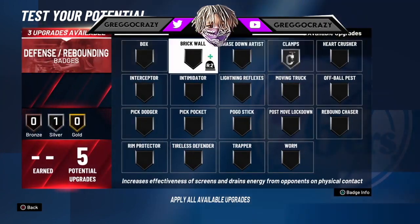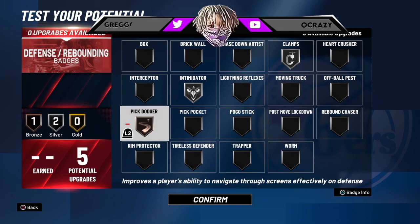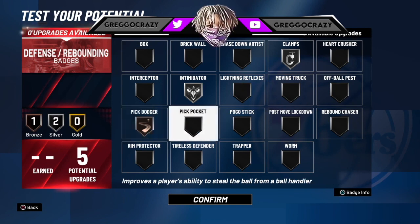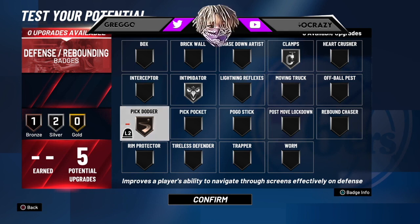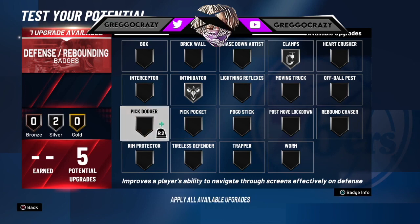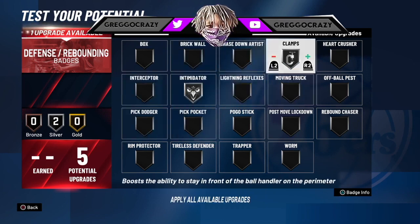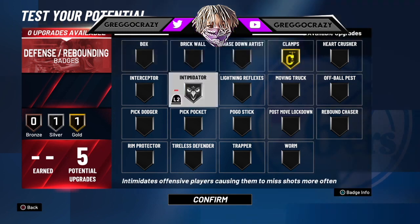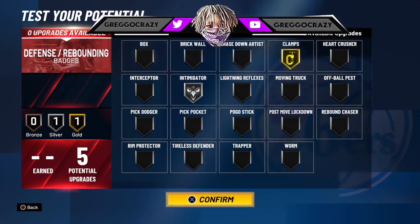For the defensive badges, you could go silver clamps, silver intimidator, and bronze pick dodger. Hopefully pick dodger works this year. I've seen people clamp up opponents with just 5 defensive badges — Tassino did it and I don't know how he was clamping people with 5 defensive badges at 6'3, but it's possible. If that's not your style, just run it like this and you'll be set. This is the way I would run my Kobe build.